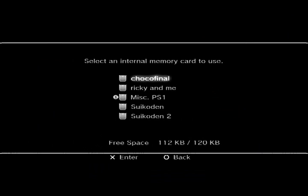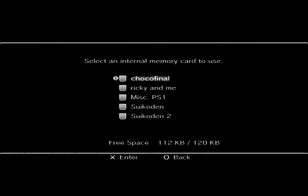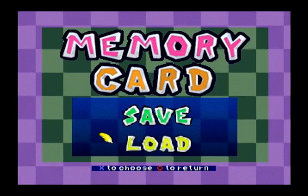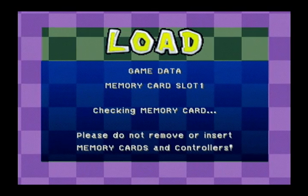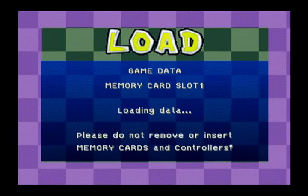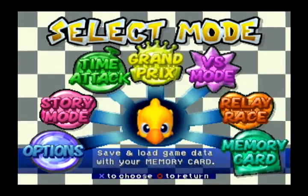But first I've got to put my memory card in. I have a memory card here that has my final Chocobo Racing save with all the things unlocked, so we'll go ahead and use that. And I think that means I have to reconfigure my control thing. Control setup — that's what I was talking about. So, hop in with the options screen here.